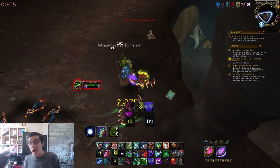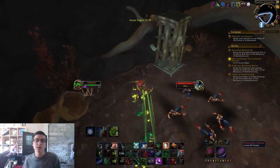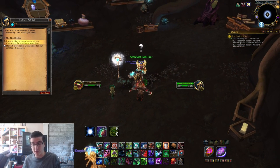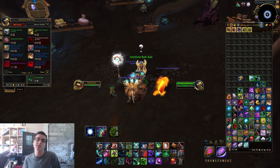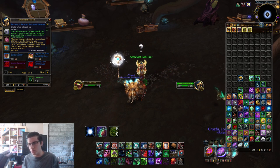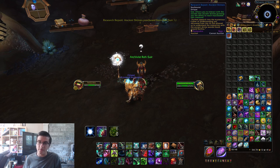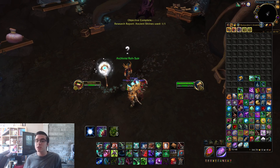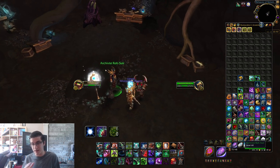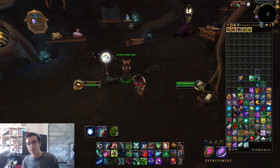The rank five relics do actually require you to be rank five with the Archivist Codex, because you need to purchase the Research Report: Ancient Shrines, which requires rank five. This will allow you to interact with shrines around the area, leading you to the last three relics. These relics each give 500 reputation and 750 cataloged research — more than earlier tiers.